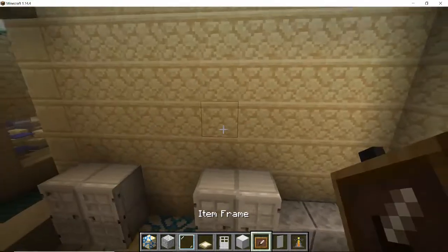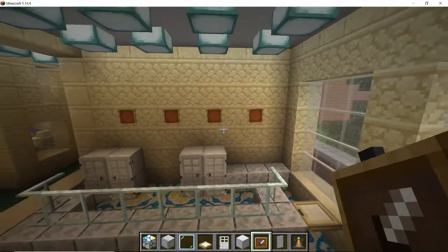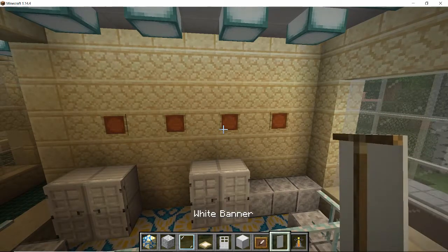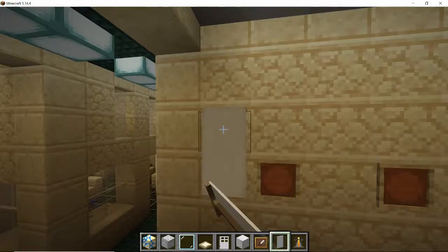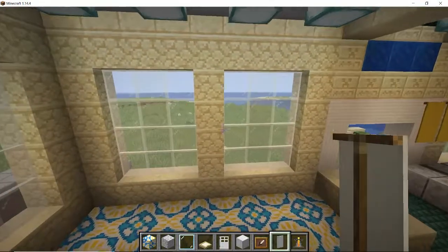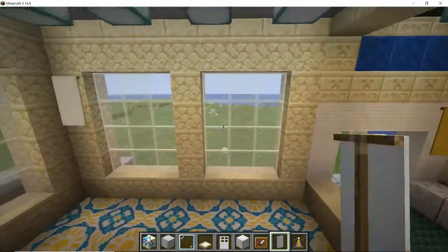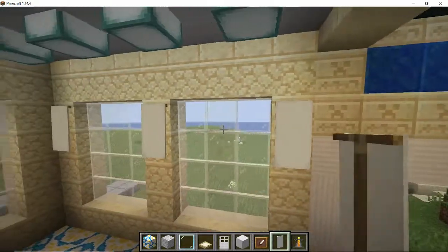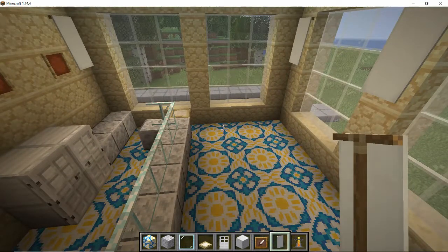Remove the center section as that's not going to work the way it's put in. Grab some item frames - we'll put these above the fridge spaces along the wall, on every other one. We'll add stuff to them later. Then the white banners - I'll put one at the side there and there, and also above along those walls. Beautiful.